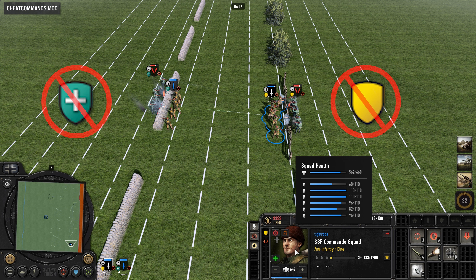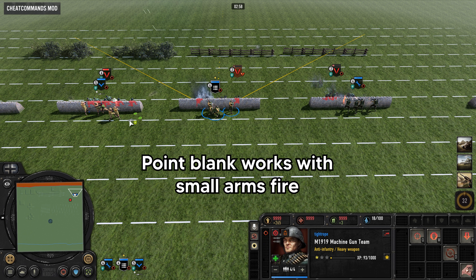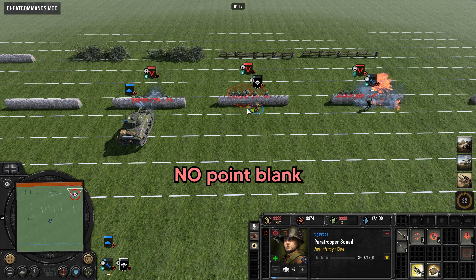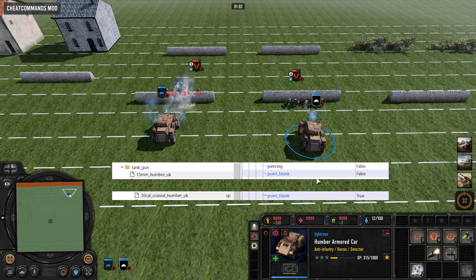The point blank mechanic nullifies the defensive bonuses from light and heavy cover, but not garrison cover, which continues to offer full defensive bonuses even against an enemy unit right outside. The point blank mechanic only applies to small arms fire, including heavy machine guns and anti-tank rifles. It does not apply to other sources of damage like flamethrowers, grenades, or vehicle cannons. Even relatively small caliber weapons like the Humber's main gun don't have point blank enabled, but vehicle-mounted machine guns do benefit from point blank.